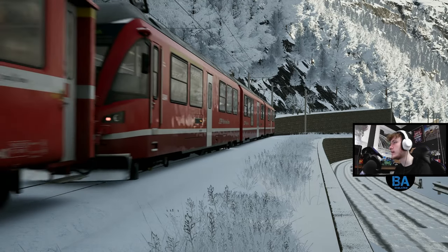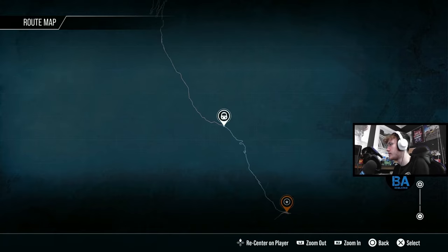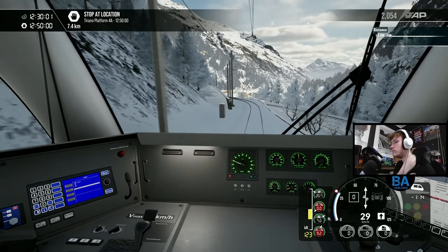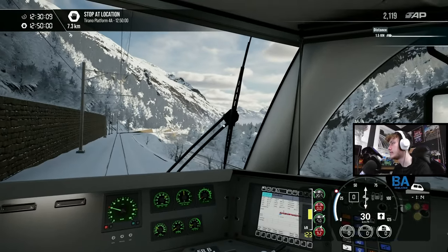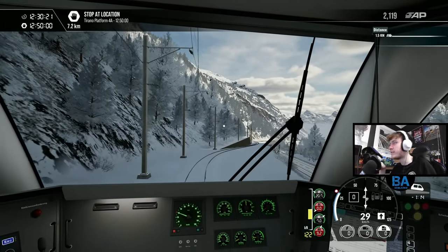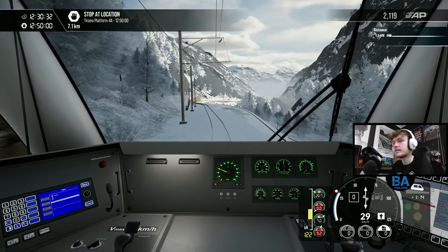We work our way down and down and down. We are now close - Tirano is only 7.3 kilometers away, so about four miles. That's probably by one of those distant mountains over there or maybe a bit further around the corner. I'll say it's a really nice looking route - it has exceeded my expectations. I did think it was going to be like the Erosa line with jelly mountains and jelly trees.